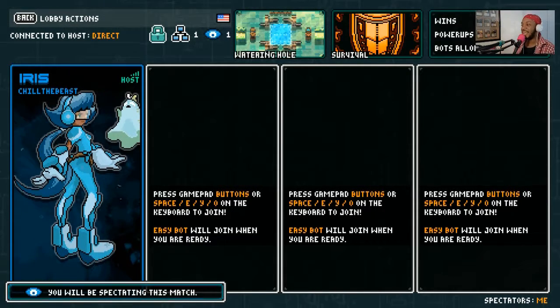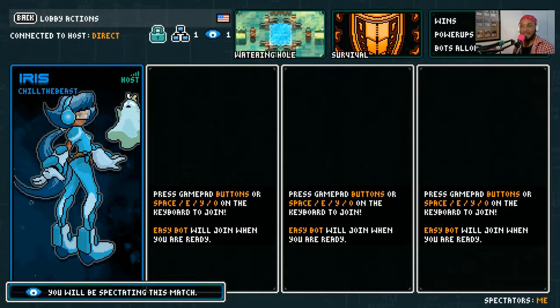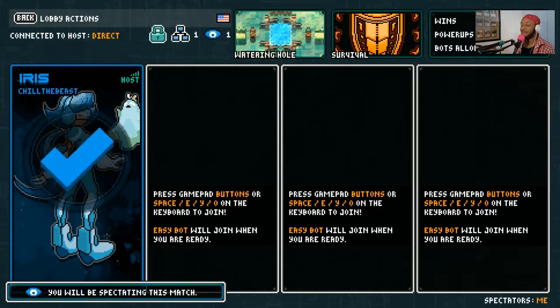So this character is Iris. She's the Dasher — she can cover a lot of ground quickly using a quick short burst of speed. We're playing with the same rules as the other round: three wins. You have to win three rounds to win a match. You get power-ups every 30 seconds, and we're playing at the Watering Hole. So I'm going to play with Iris and get started.